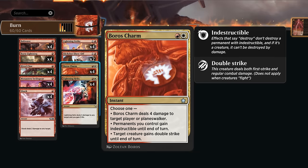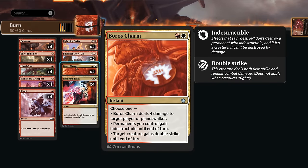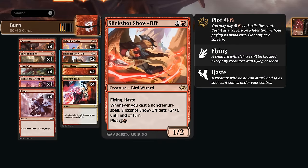The double strike mode comes up when playing with Slick Shot Show Off, which gets additional power whenever we cast a non-creature spell. Already having cast two spells, and one of those being Boros Charm, it can be worth it to give double strike rather than dealing four damage — because Slick Shot goes up to five power, meaning it will deal more than four damage to the opponent's face. It's always good to keep that in mind when playing both of those cards.